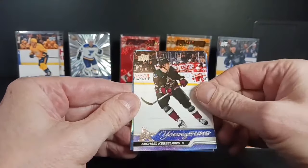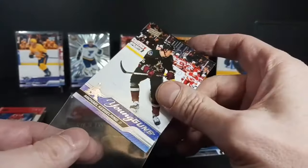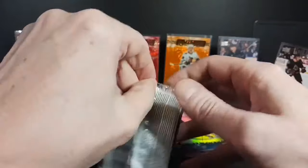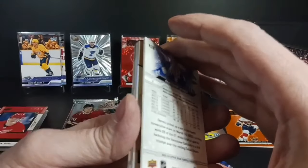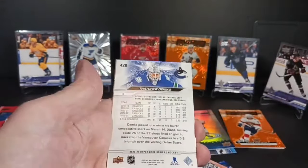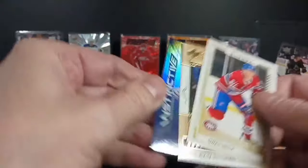Kesselring, Young Guns, with a Barzal and an Evander Kane. These packs for a retail tin feel so fat compared to other years. Not all that long ago I was opening a 2019-20 tin retail tin and the packs are like half as thick as these — some girth to these. Thatcher Demko. Owen Beck's Gold Glossy. Nikita Nesterenko Superstar. And an Instinctive Ilya Saro.